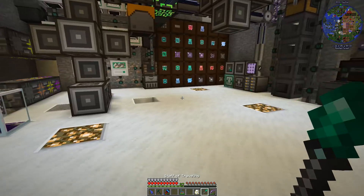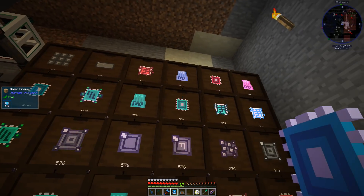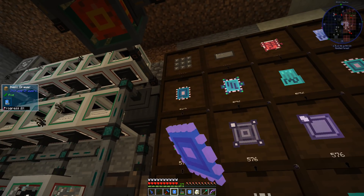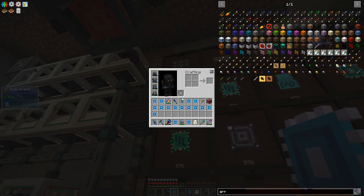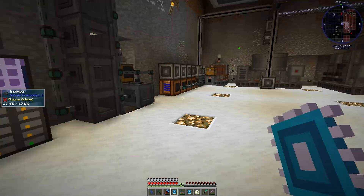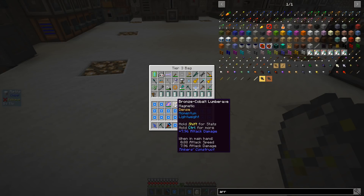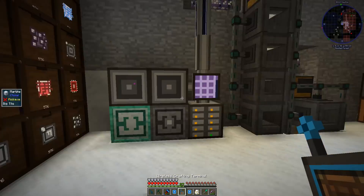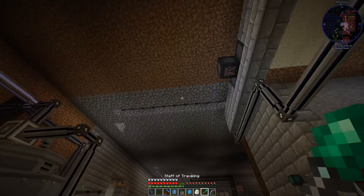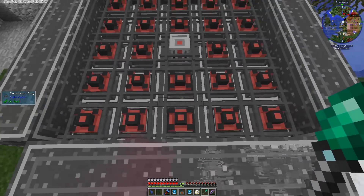I need 25 circuits and they have to be stable circuits, which we happen to have plenty of. Which ones are stable? Yeah, they have to be stable — I don't think it matters which tier we get. I count out 24 — we need one more space inventory-wise. Maybe put my shovel away temporarily and put this in here. That should be 25. Now let's go upstairs and over to the structure. We land in the middle — oh dang it.